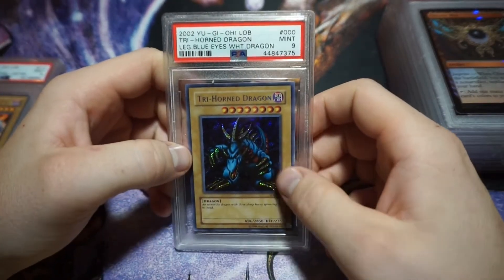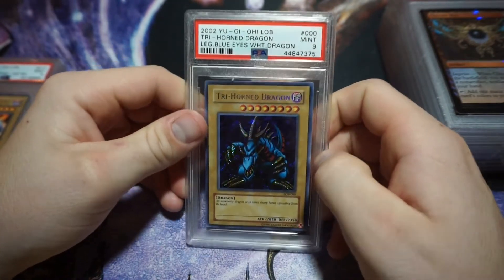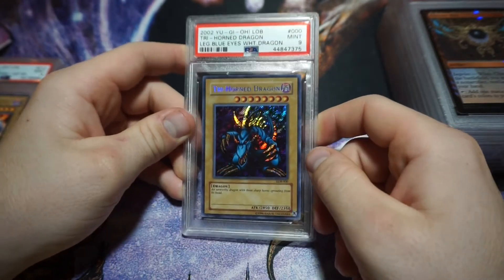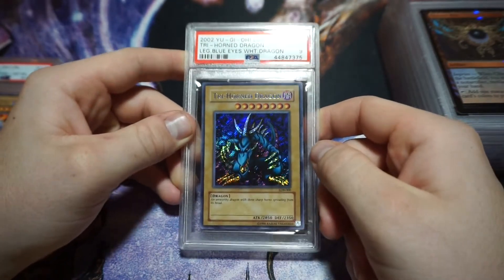I had a few of these but ended up selling a bunch because they kept coming back as nines. This is a PSA 9 Trihorn Dragon, the secret rare from Legend of Blue Eyes. It's the reprint, so the foiling pops a lot more than the original print. I want the original print, but Legend of Blue Eyes packs are just so expensive right now.